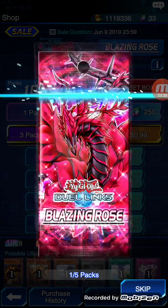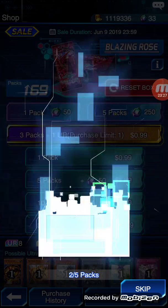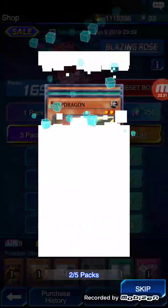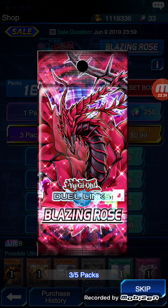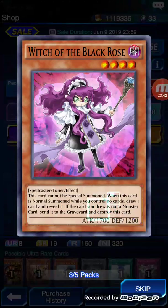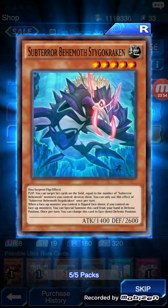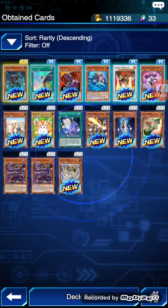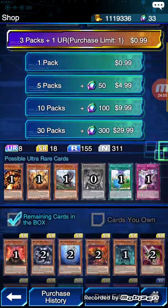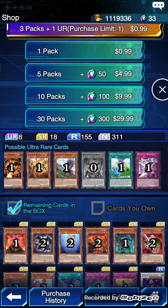I'm hoping for Subterror cards or maybe a Black Rose Dragon because that'd be pretty good. Oh, it's glossy — sweet, a Subterror! And last but not least, another Subterror. Not the worst five packs in the world because I actually got something I kind of needed, and in glossy too. So that'll be it for this video — if you guys enjoyed, be sure to leave a like and subscribe, it really does help out a ton. Hopefully I'll see you guys next time!